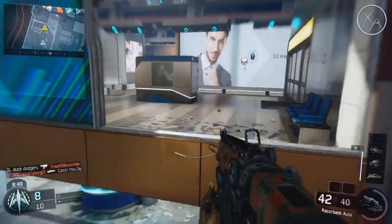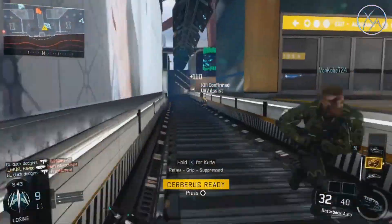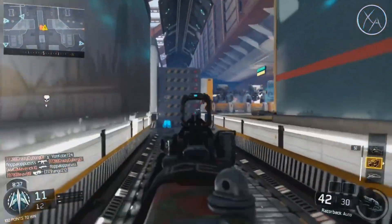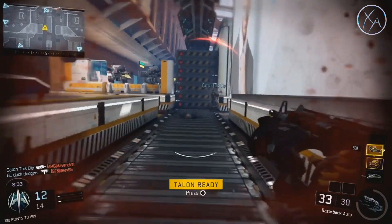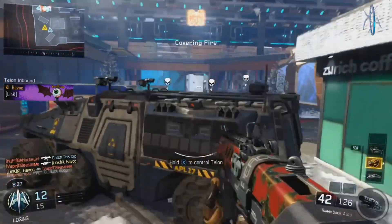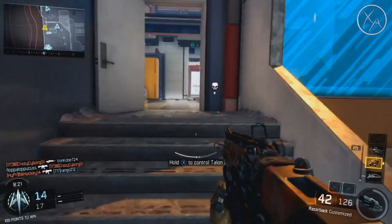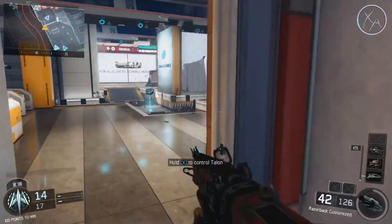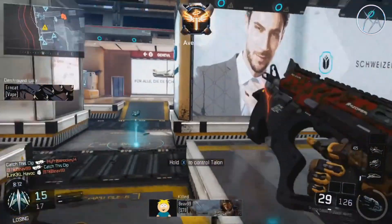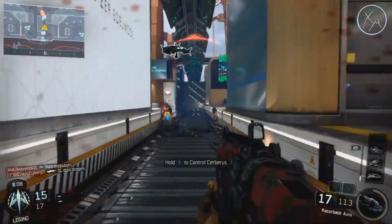Something you might notice throughout this gameplay is he's riding that fine line between blindly rushing the tags — which he doesn't do very often — and actually making an effort to pick them up. A lot of beginner players make this mistake in kill confirmed: they see a tag and just sprint straight for it without thinking about the dangers waiting around that corner. He doesn't blindly rush them, but he still makes an effort to pick the tags up. There are a few scenarios where he could have made more of an effort to pick up tags safely but just didn't, giving up quite a few points throughout the gameplay.